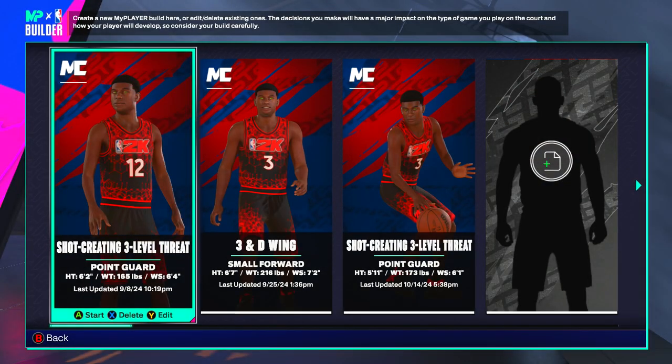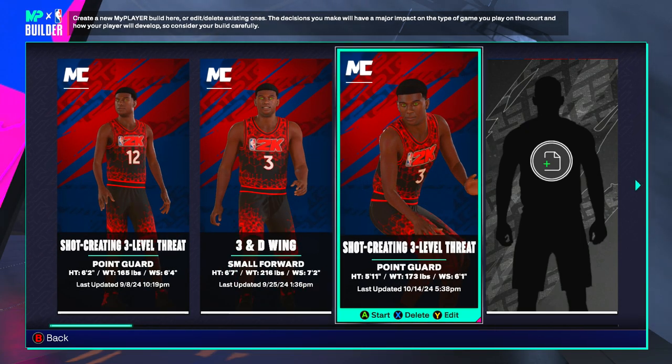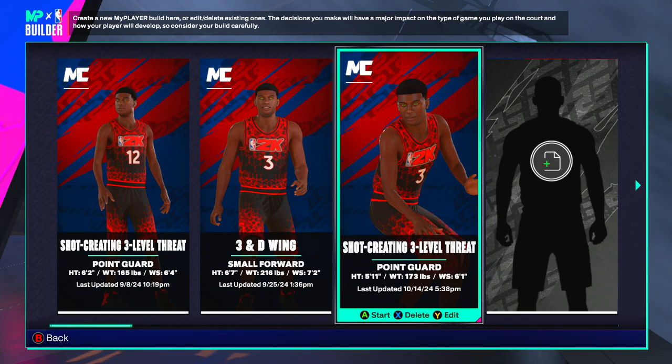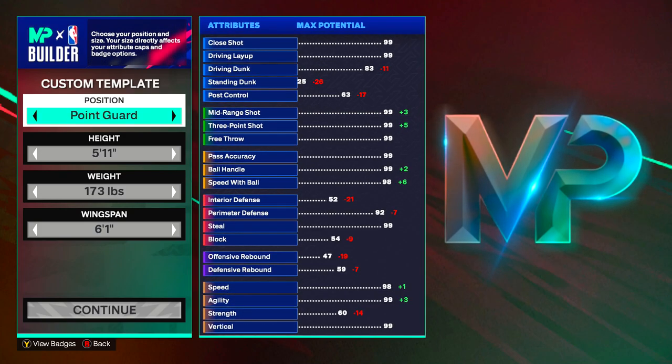I'm about to put y'all on to the best guard build on NBA 2K25. As you can see I got two guard builds right here and I'm about to give y'all the best comp guard for the stage and for the park. I got a 6'2 and a 5'11, and the one I'm about to show y'all is this 5'11. First you want to come to position and put your position on point guard.